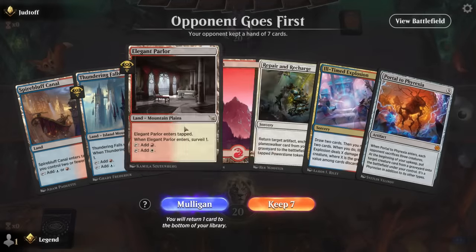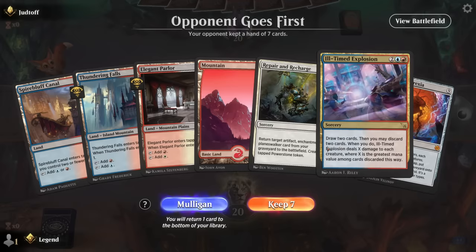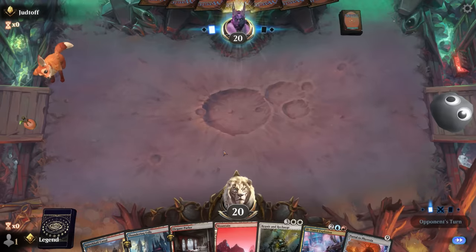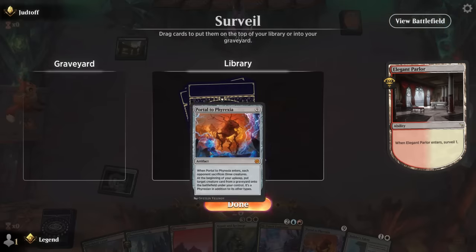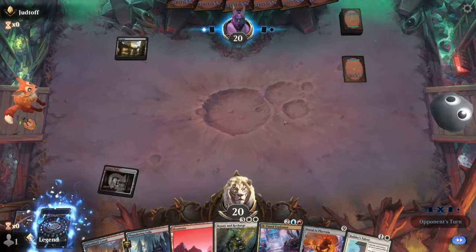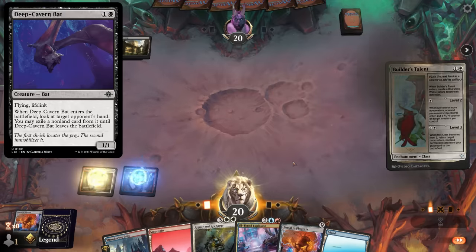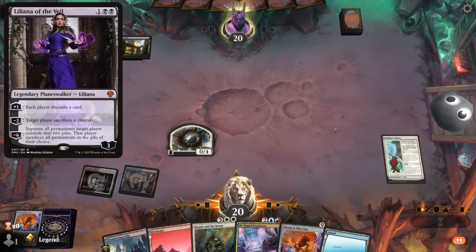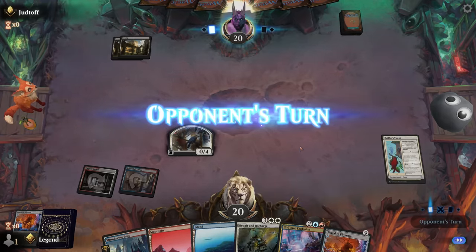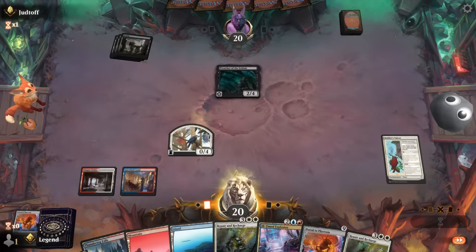Game ten: we're on the draw with a keepable hand, maybe just missing some earlier plays. If we're up against hyper aggro this might be a little slow, although explosion is a great way to catch up. Turn-one Swamp and Builder's Talent from the opponent is excellent — we have to be prepared for discard effects. Keeping another Portal doesn't really accomplish much; good to have it in the graveyard as well. They don't have a turn-two Deep Cavern Bat, so at the very least I can put Builder's Talent into play. There'll be plenty of removal for the wall token, but that's alright.